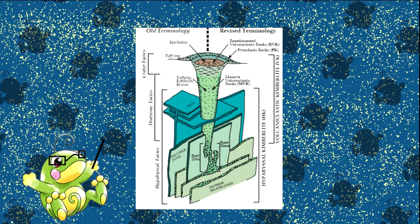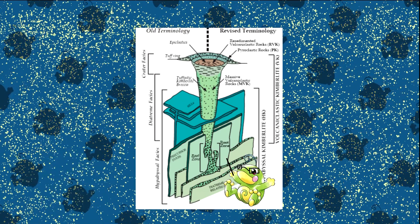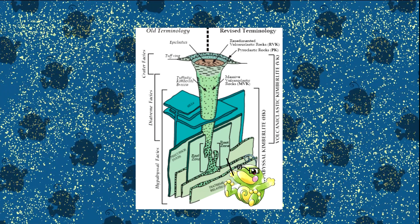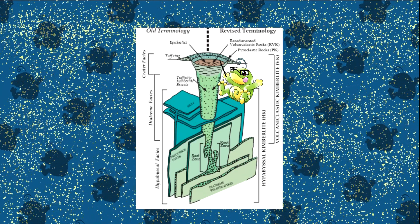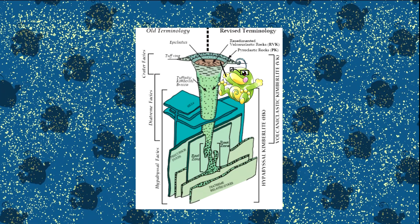There are three main facies that are distinct in Kimberlite pipes: the hypabyssal facies, the lowest of the three; the diatreme facies, where most of the diamonds are found; and the crater facies, the explosive part of the volcanic pipe.